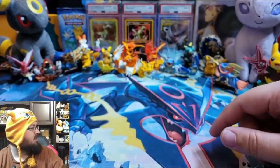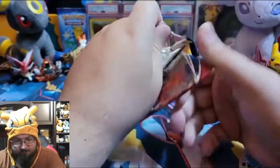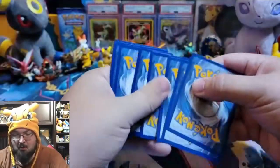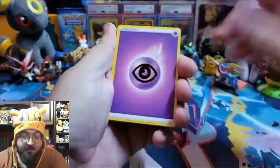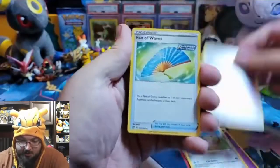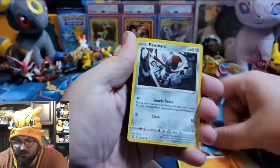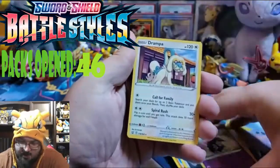Can't wait till we get Darkrai back - he's gonna have some epic art. Battle Styles again, sorry should have said that. They're randomized, we're not scripted. Psychic energy, Doduo, Dottler, Feebas, Silicobra, Glameow, Tepig, Timburr, Pawniard, reverse holo Clobbopus, and a Drampa.